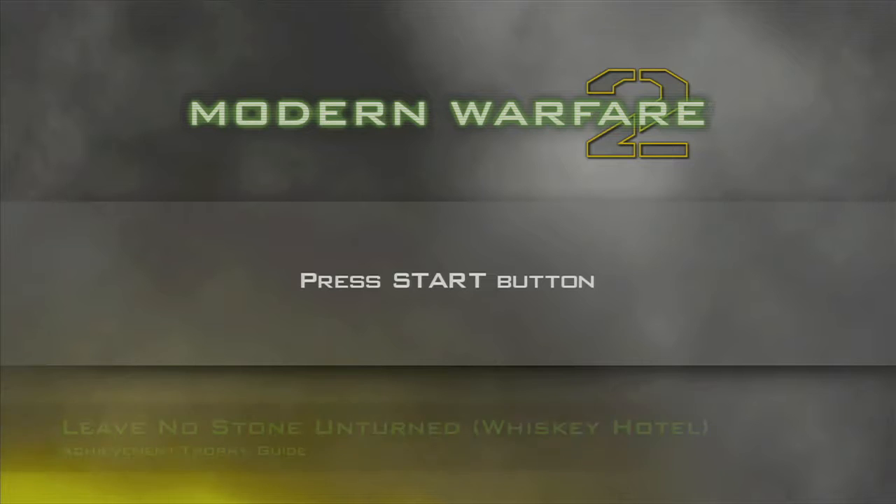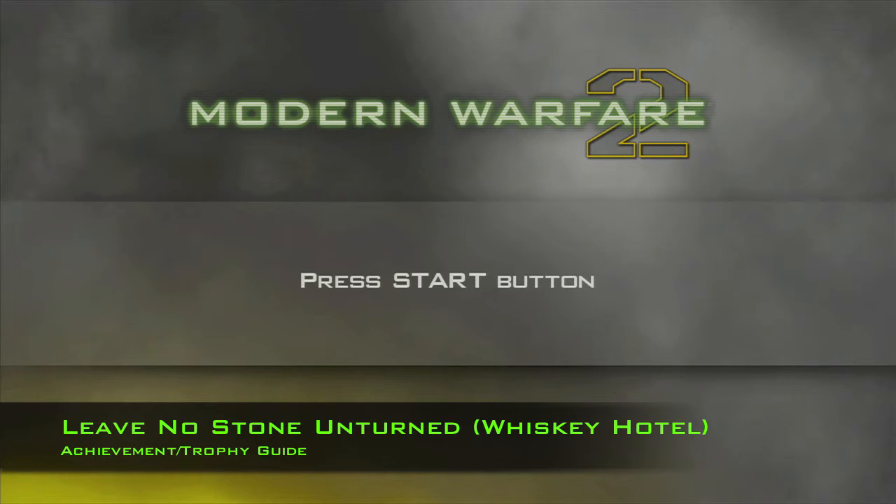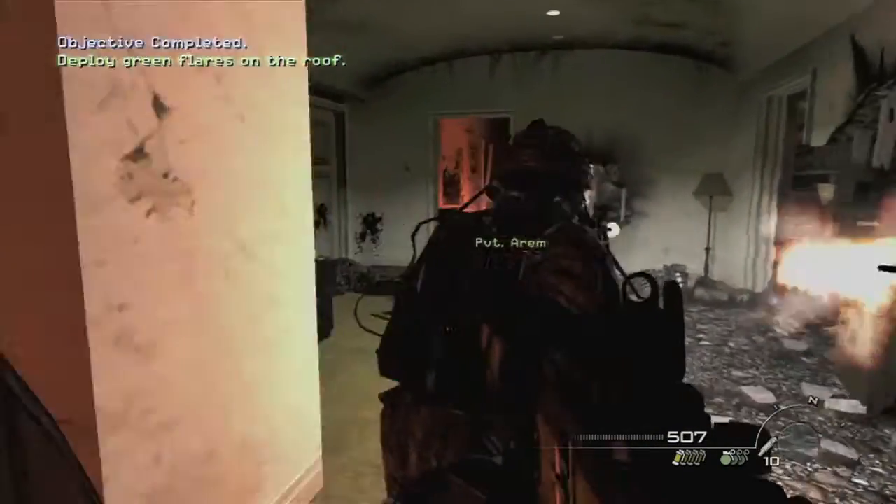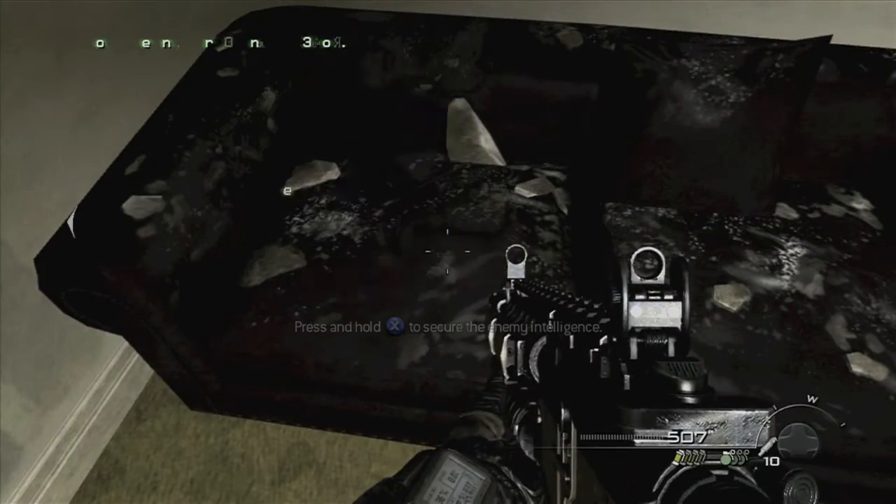What's up everybody, it's Jon here from VidGamiac Unlocked, back in Modern Warfare 2, grabbing the intel items on the Whiskey Hotel level. The first one is right as you enter the West Wing — wait till the guys open the door and it will be on the sofa to the left.